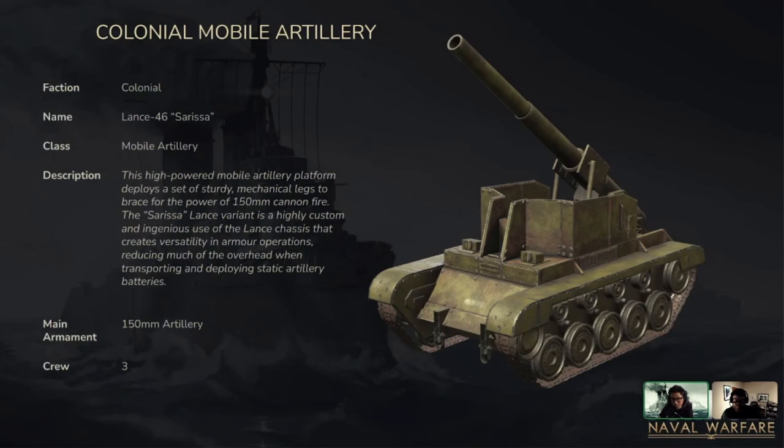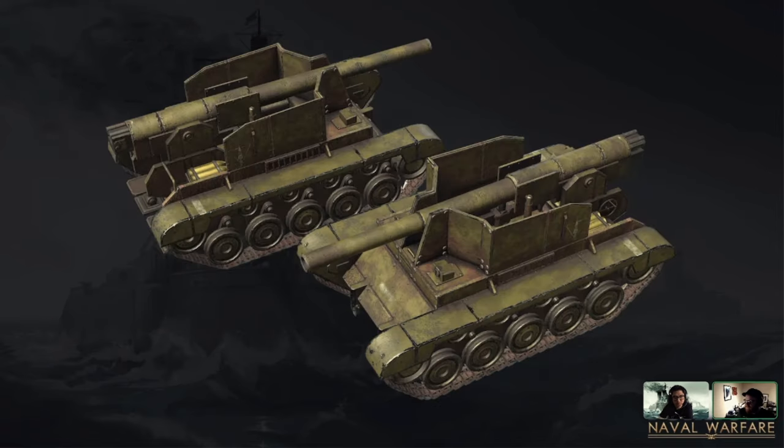Self-propelled artillery — finally. We know everybody's wanted this for a very long time and we're finally doing it: adding mobile artillery into the game. It's 150 millimeters and does exactly what you'd expect. It needs to deploy, needs loaders, gunners, and a driver, and someone observing with binoculars. It's a great late-game piece of artillery. This is some of the work of our new concept artist, and we all think he did an amazing job.